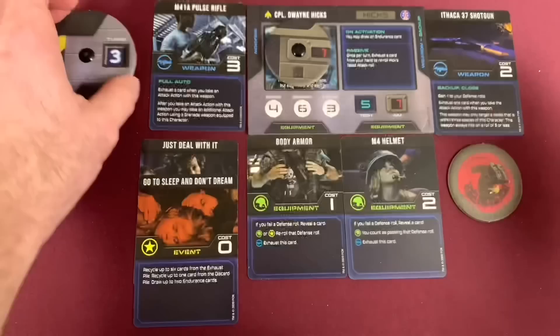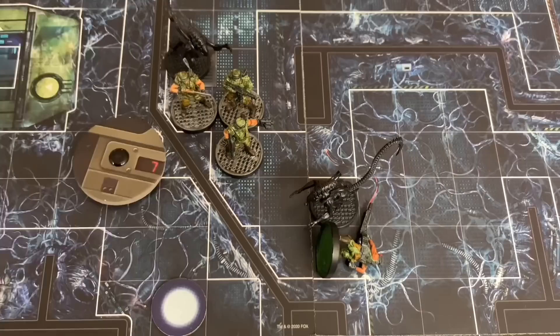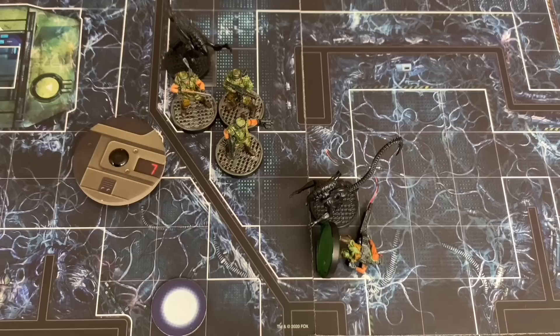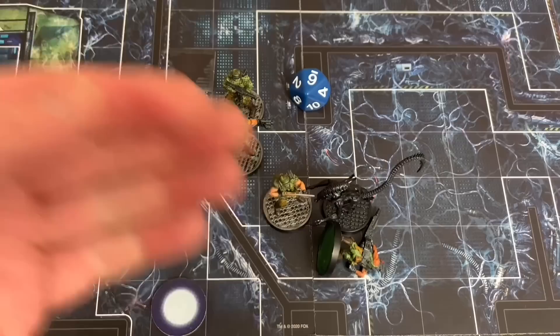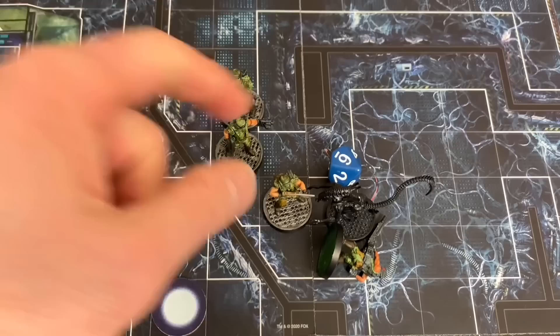Moving into turn three. Hicks keeps the token. His aim dial is set to seven and he decides not to draw an endurance card this time — there are some really bad cards in that deck and drawing all the time might not always be the best plan. Hicks needs to take out the alien that popped up behind him. He exhausts one card, needs seven or less, rolls a six — he took out the alien. His second action: he moves two spaces forward and tries to run past the remaining alien, rolling a six or less on the marine die. He makes it and continues moving four more spaces forward. He drops his aim dial to six — a fantastic turn for Hicks.